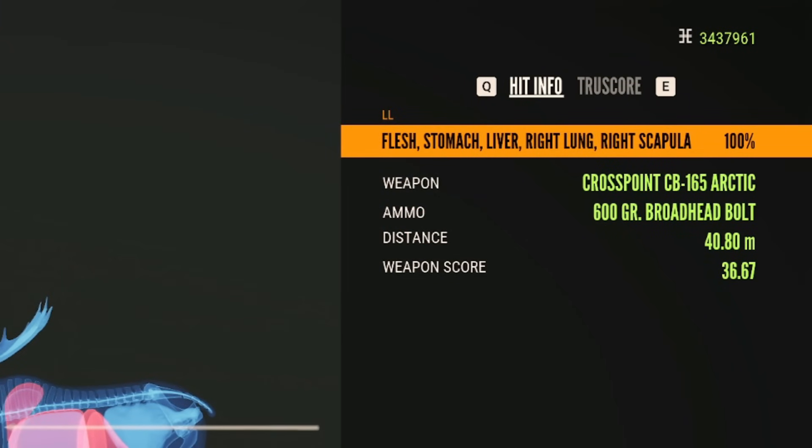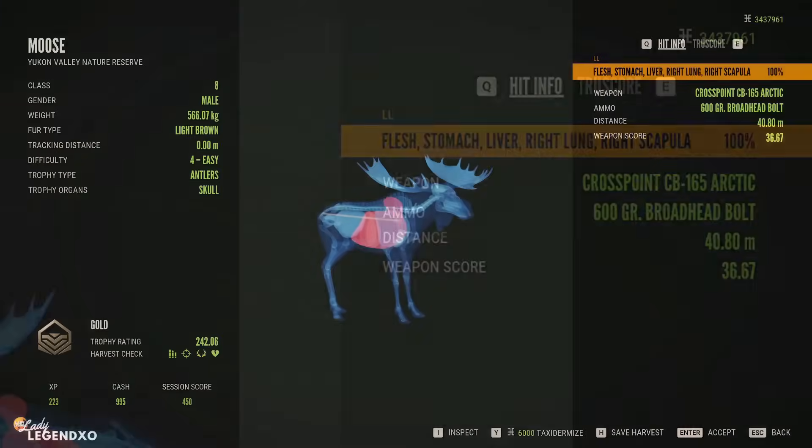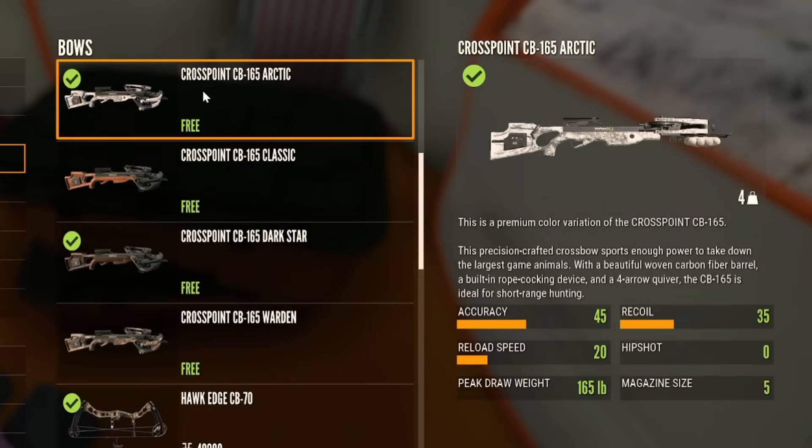We got stomach, liver, right lung, and scapula from exactly 40.8 meters. It has an accuracy of 45, a recoil of 35, a reload speed of 20, a hip shot of zero, and its peak draw weight is 165 pounds.